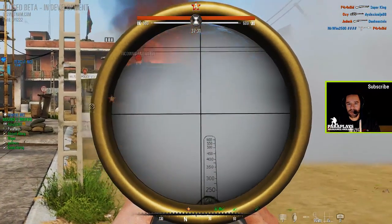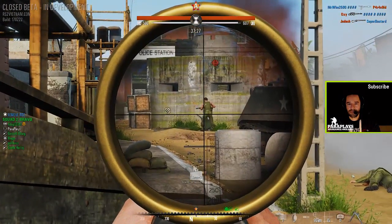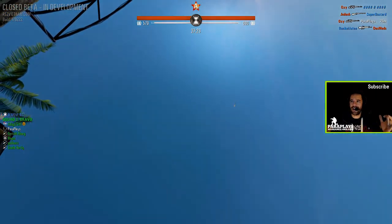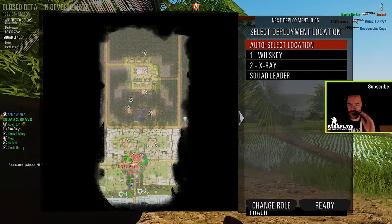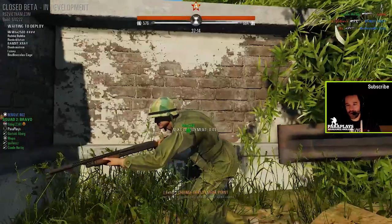Is that an enemy? Was that an enemy? I can't work out whether that looked like an enemy to me — no target indicator coming up. It's always when you record that it goes shit. When you don't record, you get kill after kill after kill. It's always the same way.